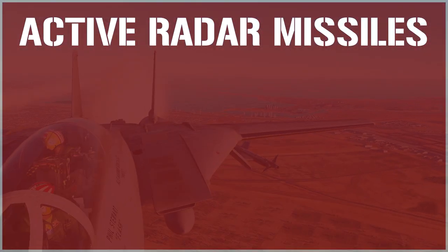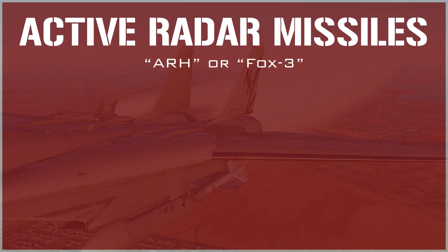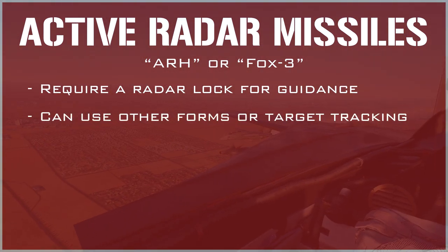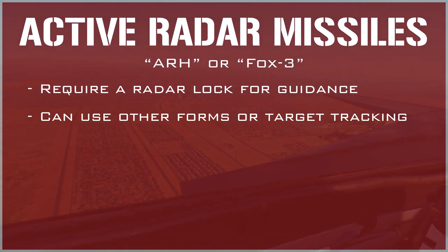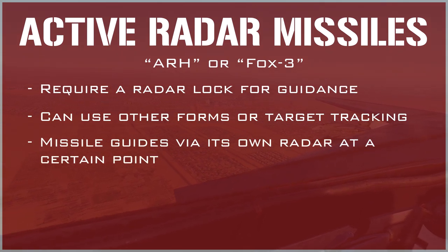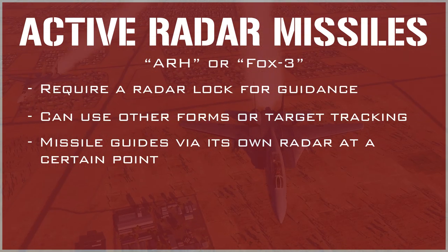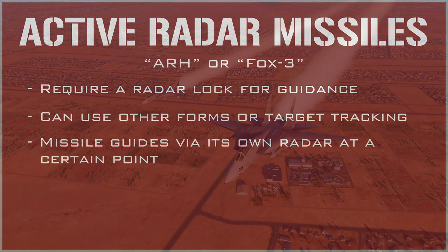The last type of missile to be aware of is the Active Radar Homing missile, or ARH, otherwise known as a FOX-3. These types of missiles also require a radar lock, just like FOX-1 style missiles, although there is some nuance as FOX-3s can utilize other forms of target tracking such as TWS or track-while-scan. FOX-3 missiles require guidance from the launching aircraft until the missile reaches a predefined range from the target, at which point the missile activates its own radar and is able to guide itself to target without help from the launching aircraft.